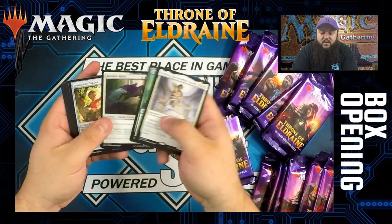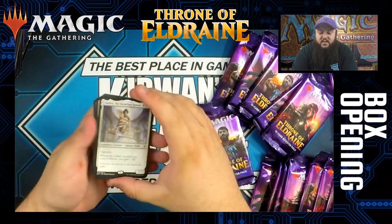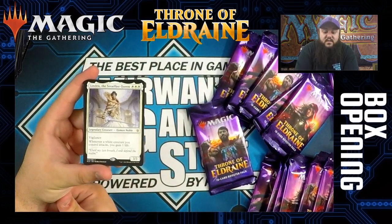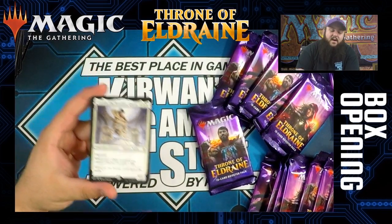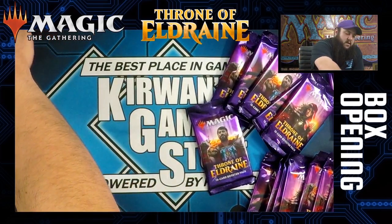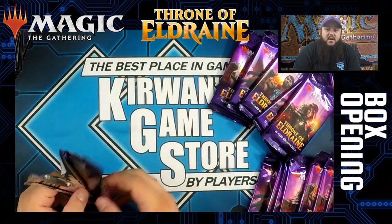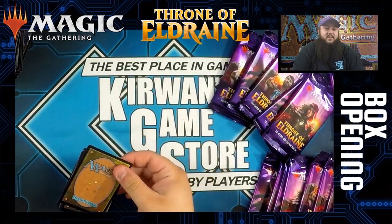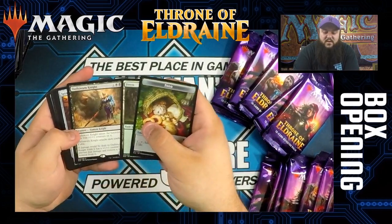Linden, the Steadfast Queen is triple white — a legendary human noble with vigilance. It's a 3/3 and says whenever a white creature you control attacks, you gain one life. I don't know how well this fills the loss of Benalish Marshal in standard, but the fact that it's a 3/3 for triple white that gains life whenever white creatures attack, and there are a lot of pretty solid white creatures currently, it might fill that role.